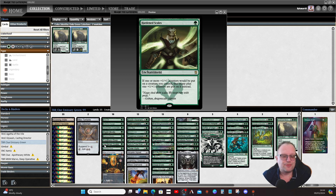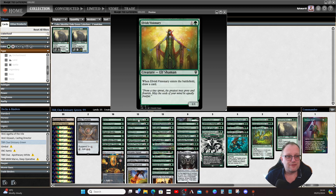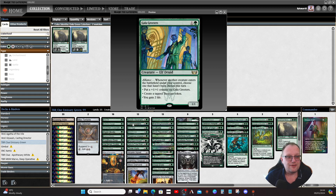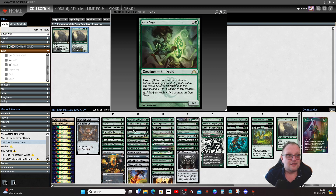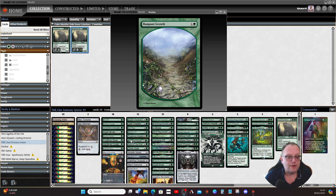Because we're playing a plus one/plus one kind of deck, we've got Hardened Scales and a few other cards you'd expect to see in any plus one/plus one deck. Elixir of Immortality makes an appearance just to shuffle everything back in when the deck gets depleted. Two-drop Elvish Visionary is great card draw, Gala Greeters gives us treasure, plus one/plus one counters, or life. Gaea's Sage lets us pump out extra mana.